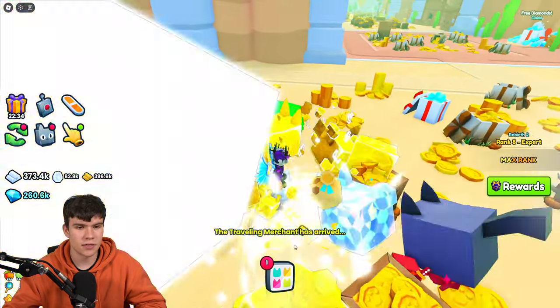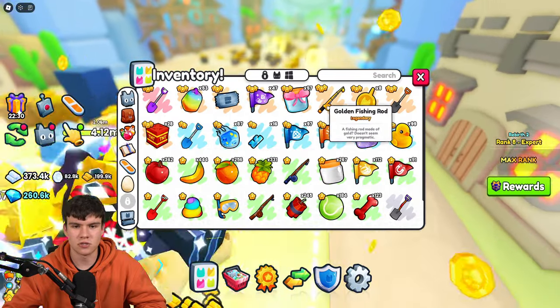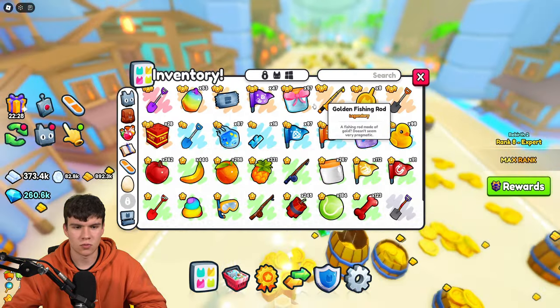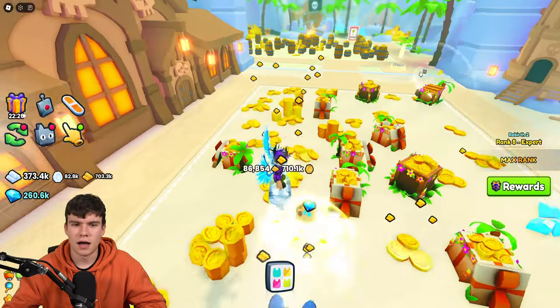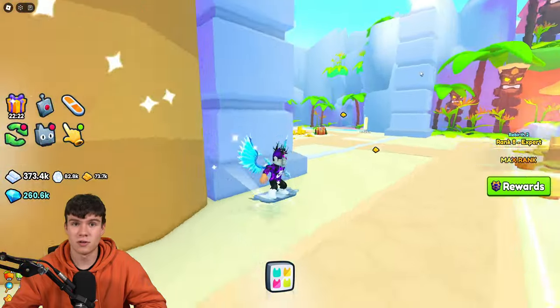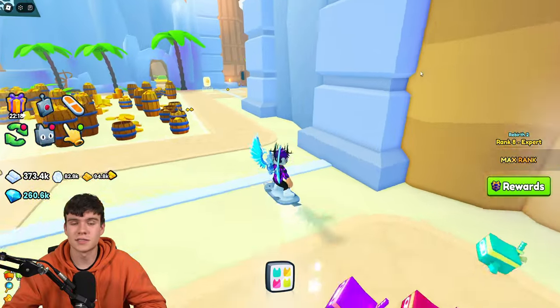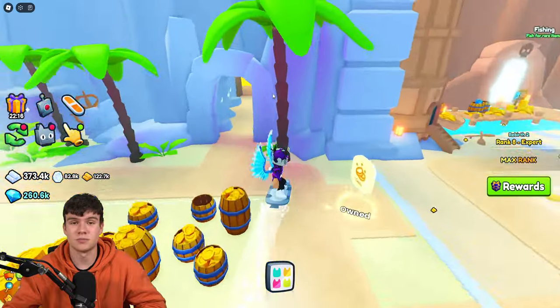And that is essentially how you can get the Golden Shovel. I did just remember how I got the Golden Fishing Rod — that was actually from the Merchant, which is quite cool. So yeah, that's essentially how you can get the Golden Shovel inside of Pet Simulator 99. It's not really too clear on how to get it, but hopefully that answers your questions. Like and subscribe for more.